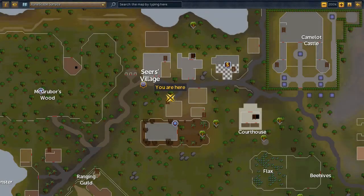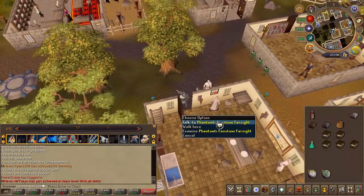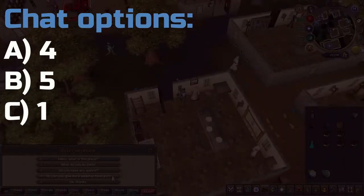Next, head to Seers Village and enter this building located here on the map. Go ahead and speak to Fontwy Farsight — however you pronounce his name. Chat options are on screen.